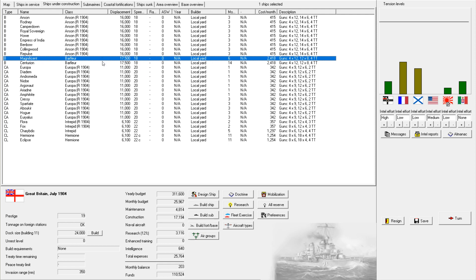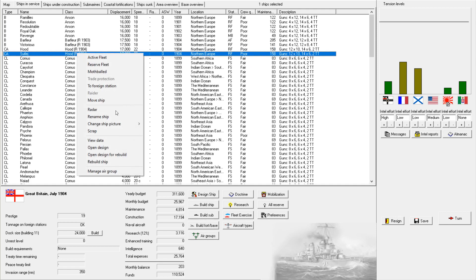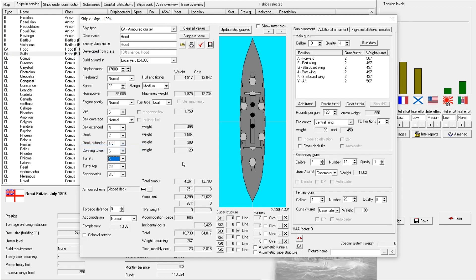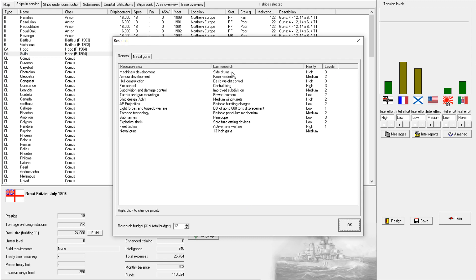It is most definitely coming up on time for the next major capital ship order. We haven't gotten turbines yet — that's going to be significant, so we can't really push for significant new capital ships until we have turbines. We also have medium wing turrets now, but that's not quite what we're looking for either.